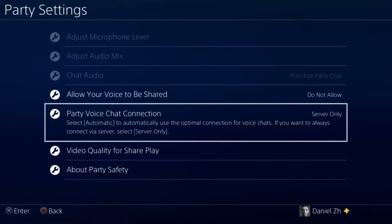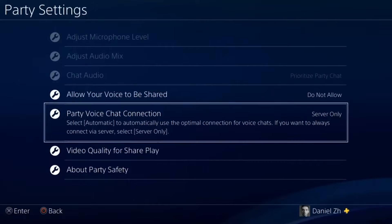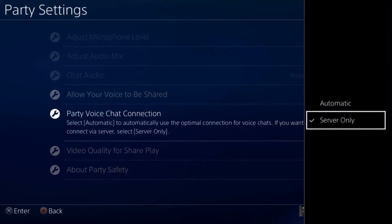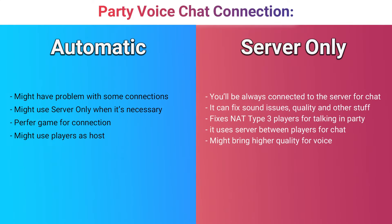Server Only will use the server for the connection between you and your friend. So if you have any problem in party for talking to your friends, or the quality of the party isn't good enough, or you have a problem hearing someone or someone can't hear you, it's better to go here and change it to Server Only. With Server Only, you will always be connected to the server, whereas Automatic can use the player as host and connect other players to that host.